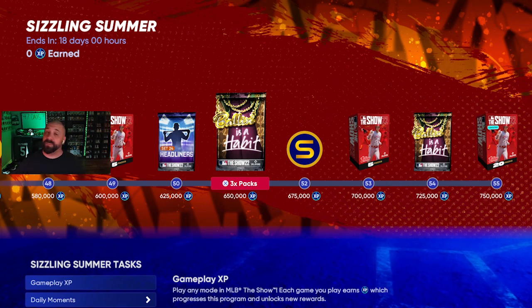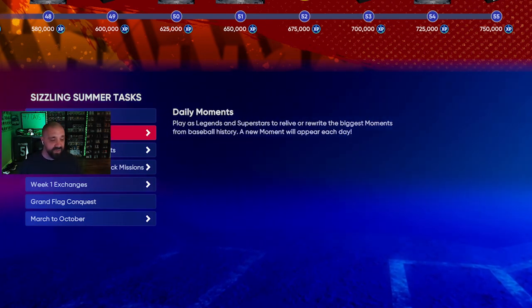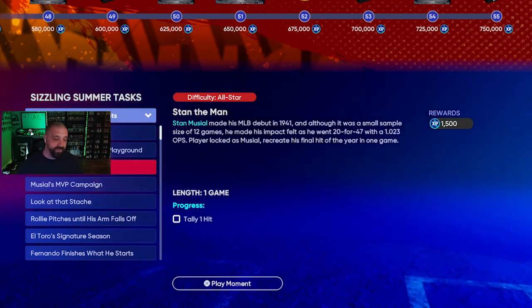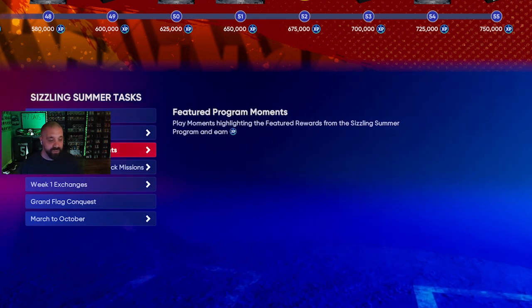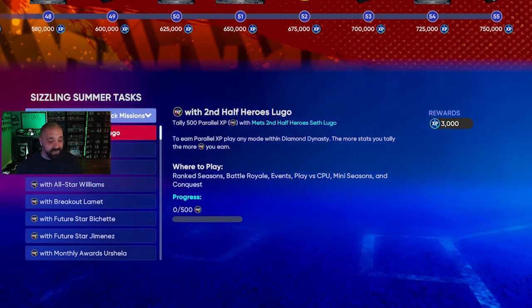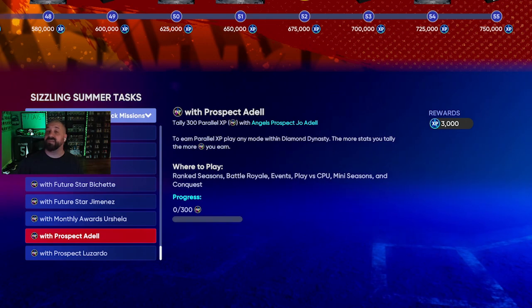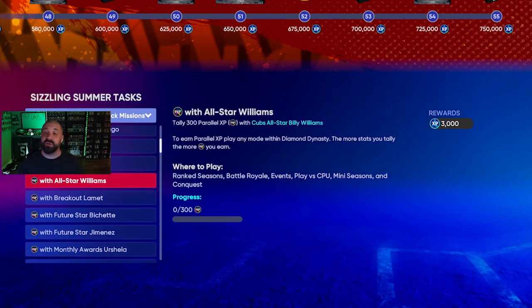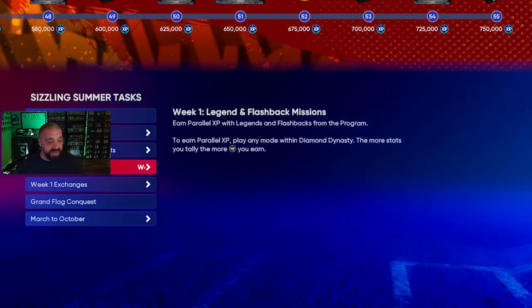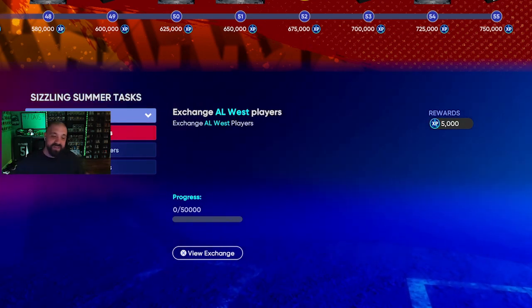To earn XP, simply play the game. There are additional tasks that give bonus XP: daily moments, featured program moments worth 1,500 XP each where you test players against the CPU. There are also PXP missions — every Flashback and Classic player has one. Earn 300 or 500 PXP with each player to earn 3,000 XP toward the reward grid. Put these players in your lineup as you earn them.